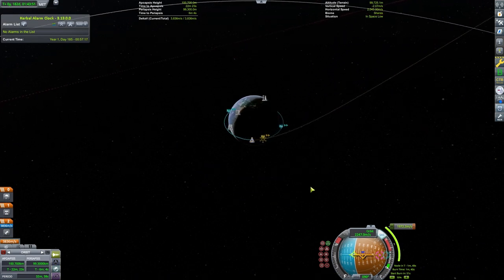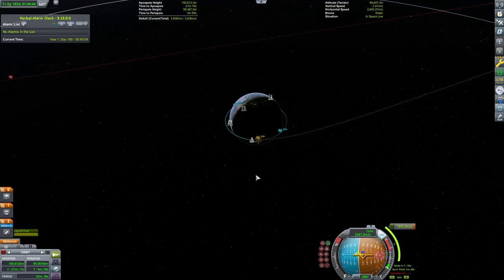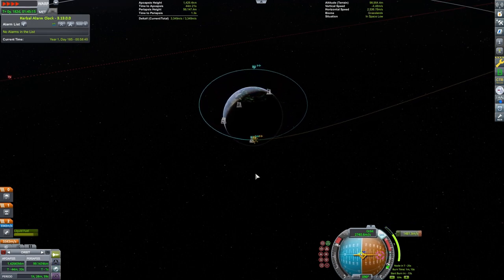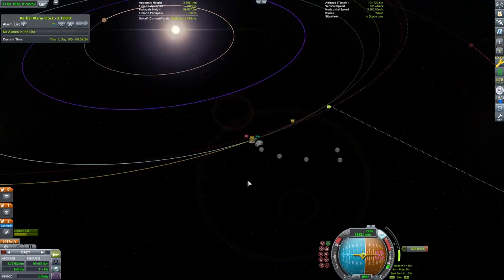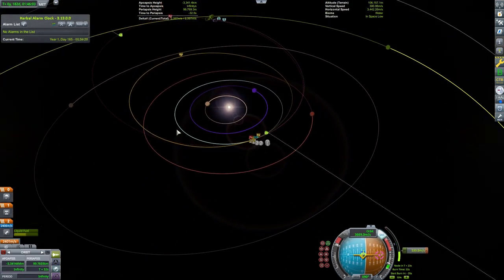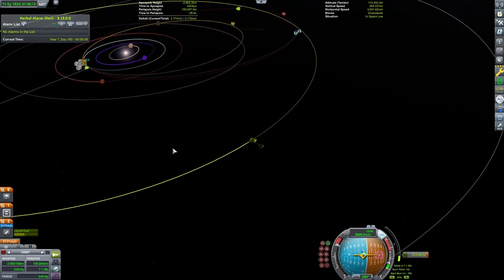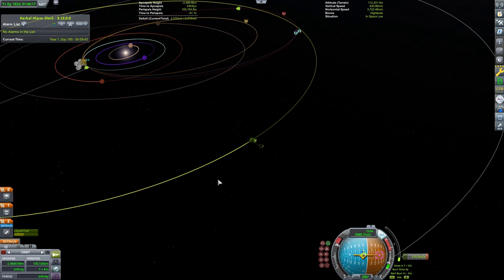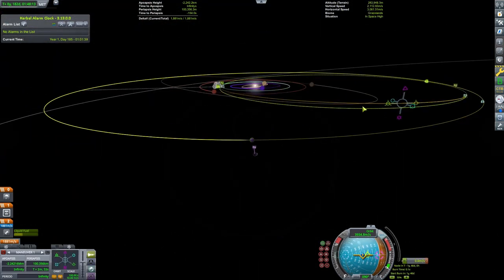I'm just trying to get an efficient ejection burn. Once we eject from Kerbin, we'll need to set up a few more maneuvers to ensure we encounter Joule the way I want to. As we burn out, I'm going to focus on Joule to see exactly how we encounter the planet. Once we start burning out this far, just a little bit of acceleration has a big effect on an orbit this far out, so I'll slow my burn down — and there we go.